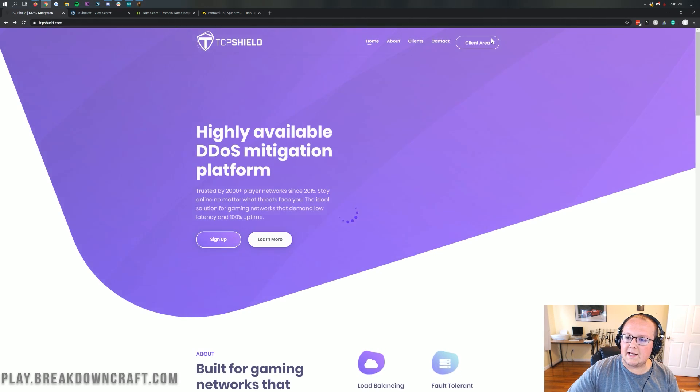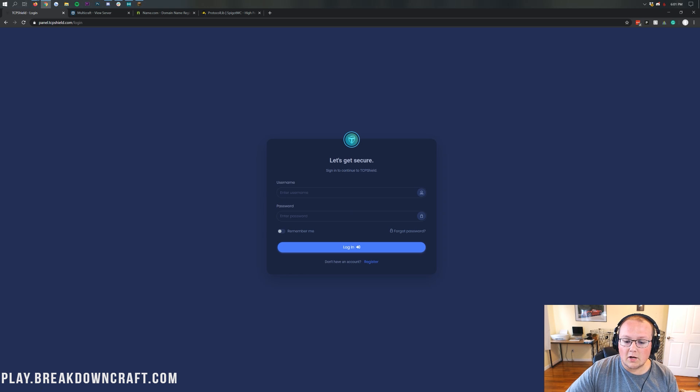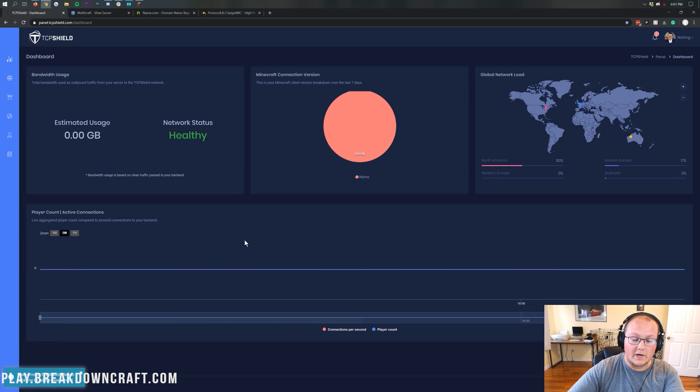To get to the login page, click on the client area in the top right and then log in to TCP Shield. In my case, I've got a TCP Shield account already set up. When you log into TCP Shield, you're going to get hit with their dashboard — you can see your estimated usage.